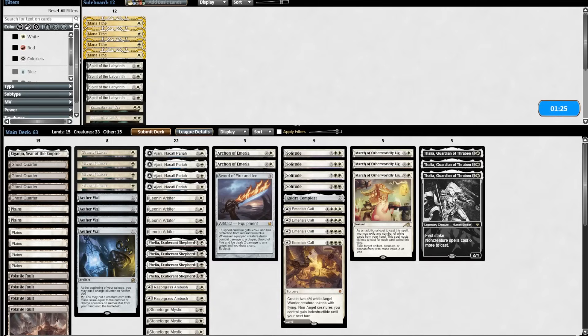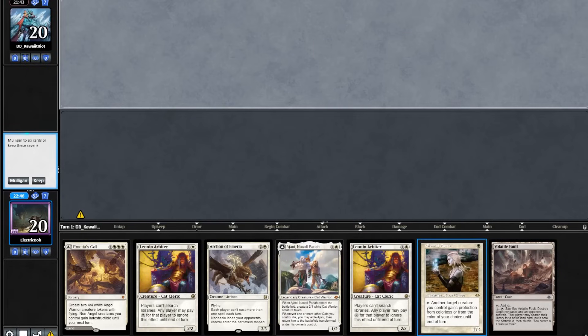Let's get on to sideboarding. We're gonna take out 3 Thalias for 3 March of Otherworldly Light. Game 2 starting hand is pretty decent, so we'll keep.